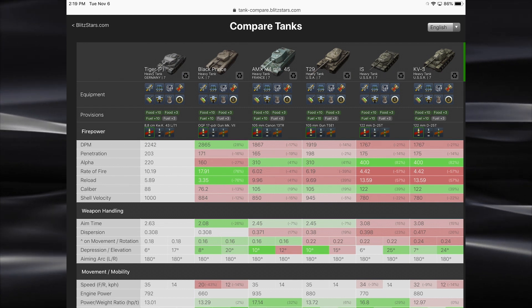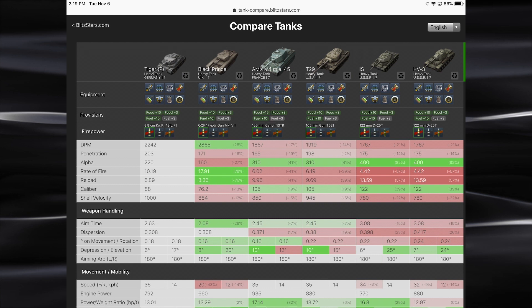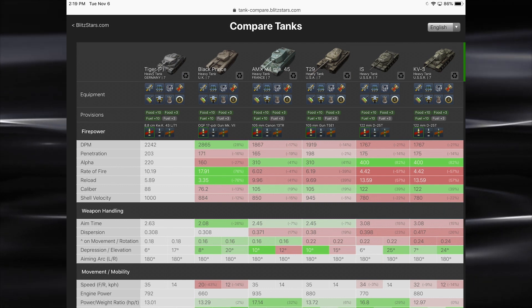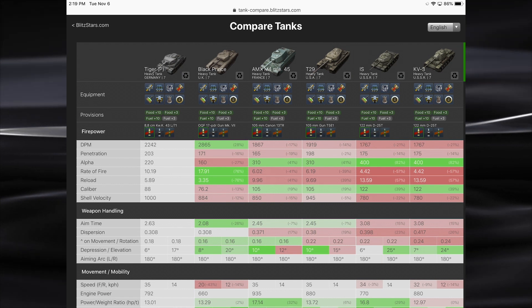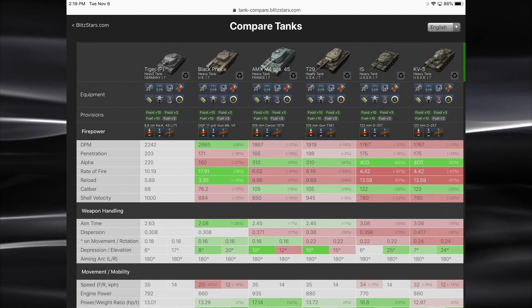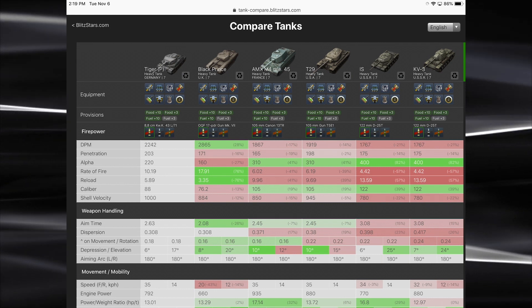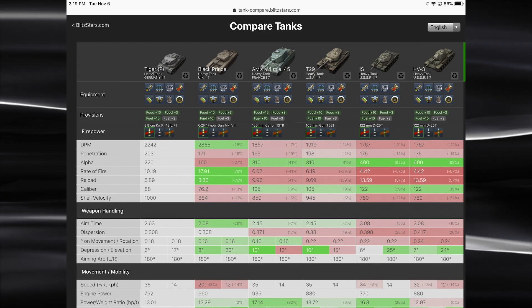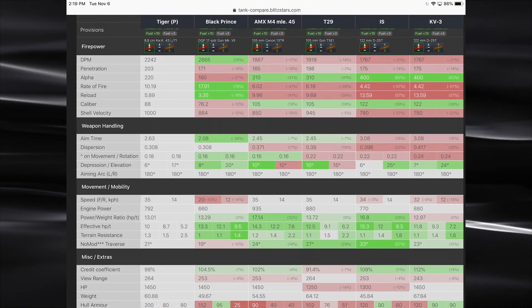I personally like having a higher rate of fire, especially when you're trying to finish off a pesky light or medium with only a few hit points left. You don't want to be in a tank like a T29 with a 10-second reload and only do 30–40 hit points of damage. I prefer higher rate of fire and higher penetration tanks. Shell velocity is at 1,000, aim time is pretty good, and dispersion is really good — so this could be a good sniping tank too. But with armor as good as it is, you're only using half the tank if you snipe.